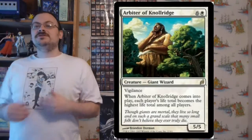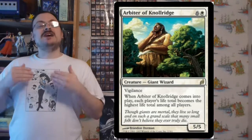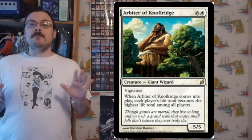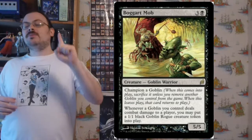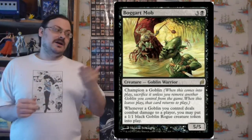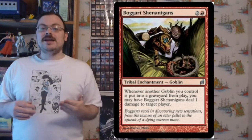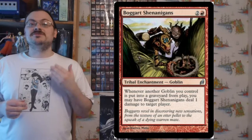Arbiter of Knollridge has vigilance, and when it enters the battlefield, each player's life total becomes the highest life total among all players — effectively equalizing everyone at the highest amount. Boggart Mob is a champion of goblins; when a goblin you control deals combat damage to an opponent, you may put a 1/1 black Goblin Rogue token into play. Boggart Shenanigans: when a goblin you control is put into the graveyard from play, it deals one damage to target player.